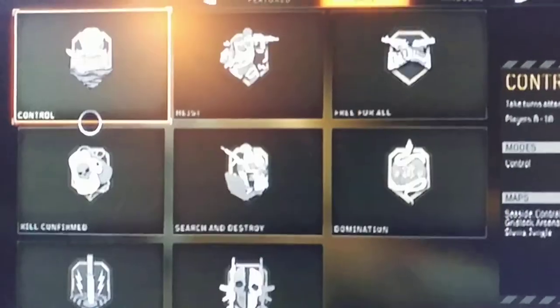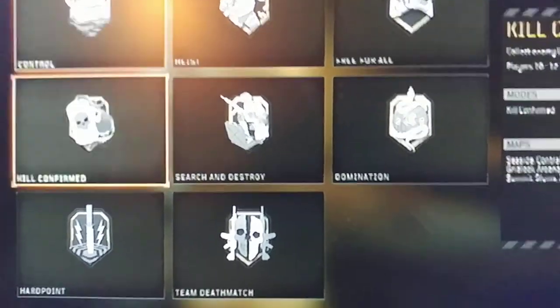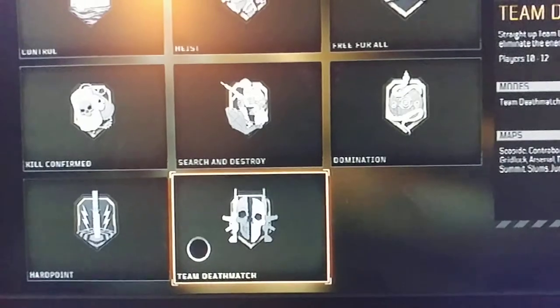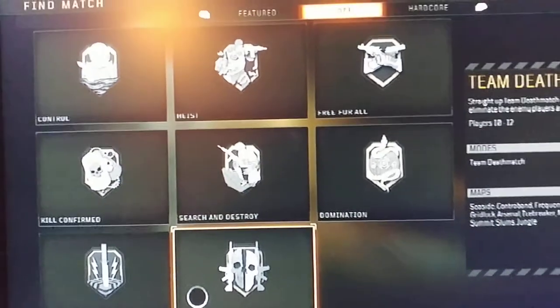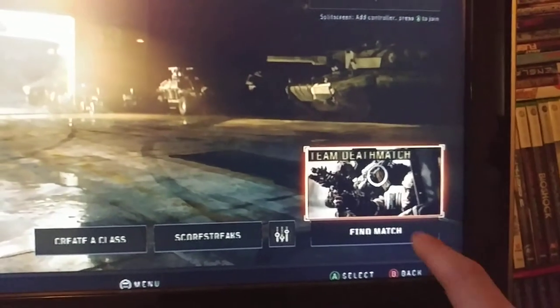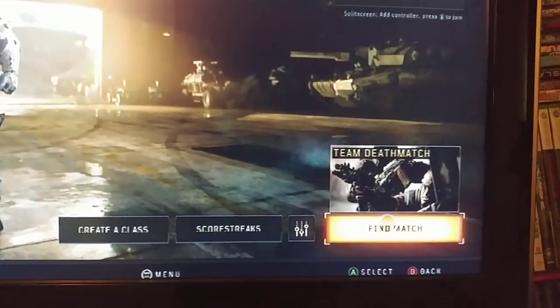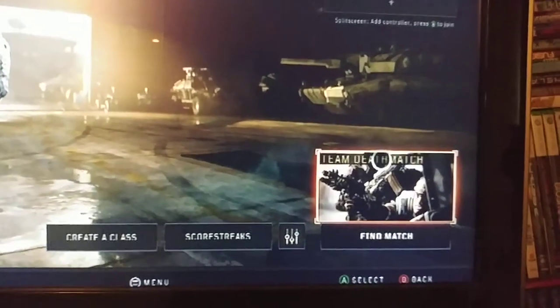Under featured, this is where team deathmatch is. You select that and it should say team deathmatch right here, and then just hit find match. Or if you were looking for search and destroy, that's what it would say here.